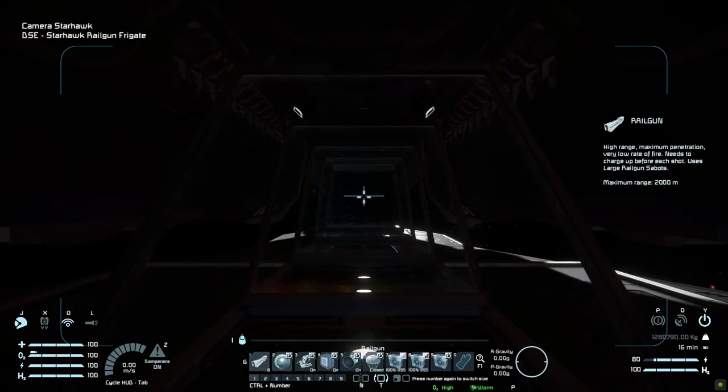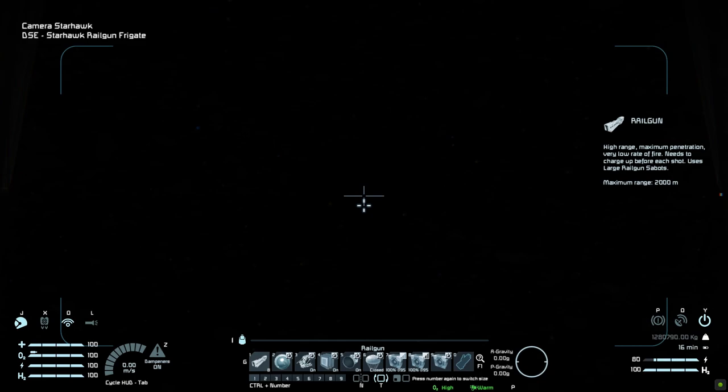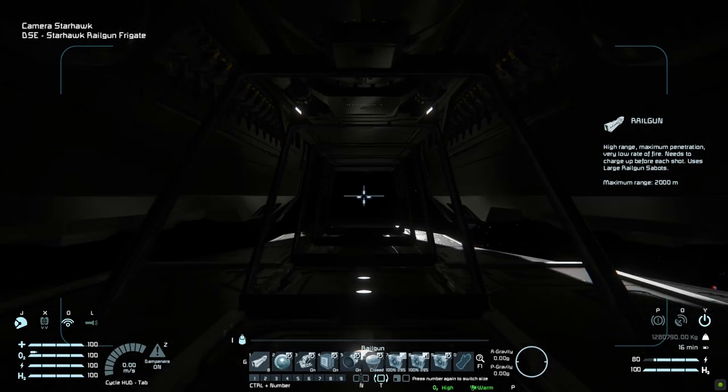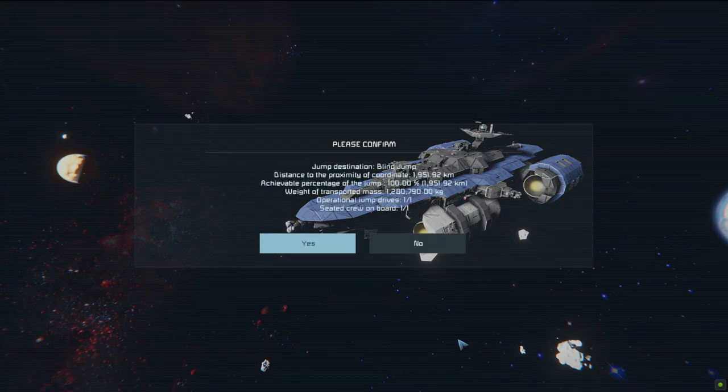Number two is for our camera, which is behind all of our windows right below our drill, so we can precisely aim our railguns and see where we're drilling. Number three is going to be for our turrets on top to turn them on and off. Number four is for our gatling guns around the outside to turn them on and off. Number five is a master toggle for all of our hydrogen thrusters around the ship. Number six is for our parachute hatches to open and close. Seven to eight is for our jump drives to change the range of them. Number nine is to jump where we can jump 1951.92 kilometers, which is bloody good stuff.